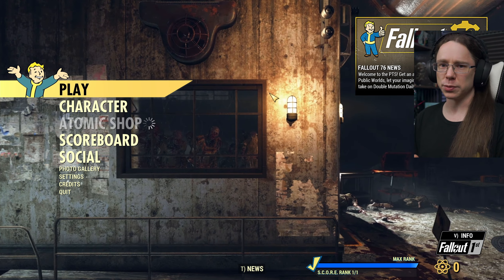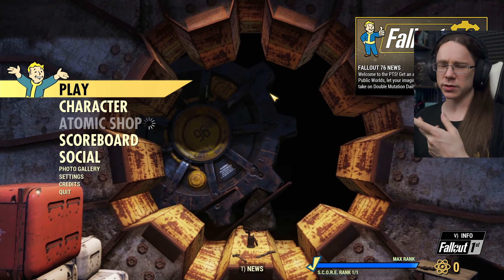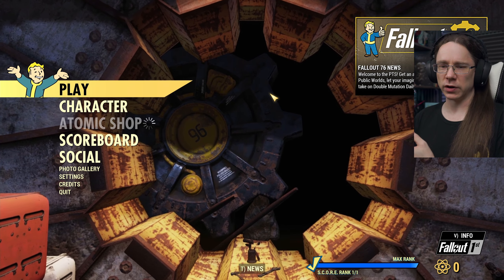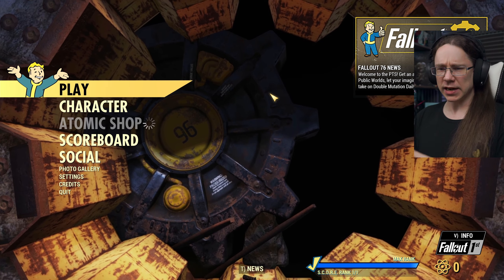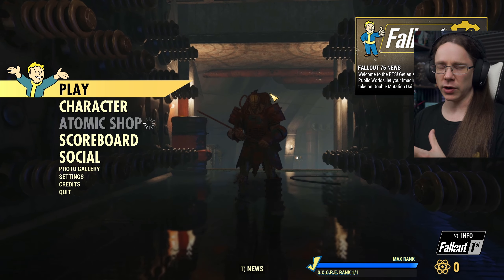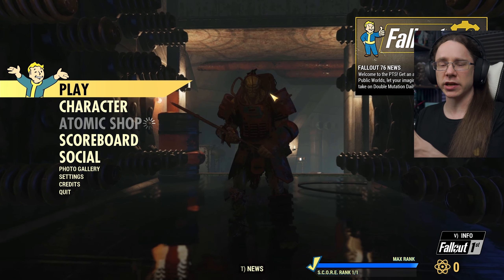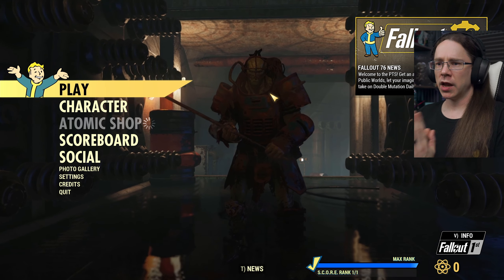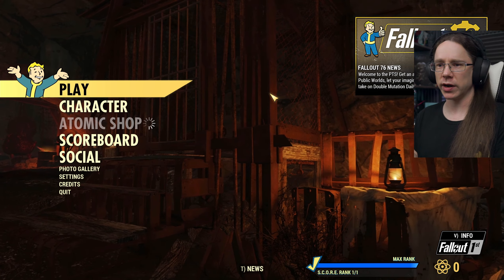Quick overview before we get in: with this update come September, the plan is that there will be two major new world types added to the game. We'll keep Adventure Mode as is, and for those who have Fallout 1st, Private Worlds will still be a thing. For everybody, there will be Public Worlds, which will be basically like Adventure Mode but separate with their own rule sets - so you might have easier building, harder combat, easier combat, various other bits and pieces. That will be changing on a monthly basis. And for those who have Fallout 1st, there are Custom Worlds, which are the same thing except you set your own rule sets. I've already done a video on all of this, linked up in the corner.